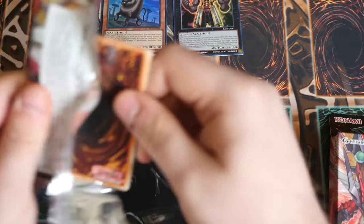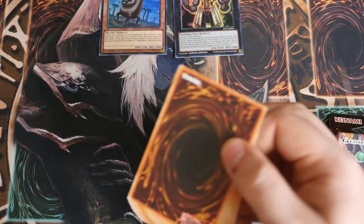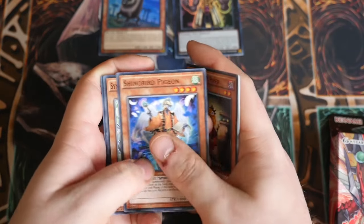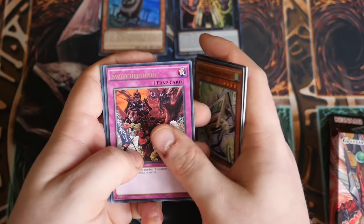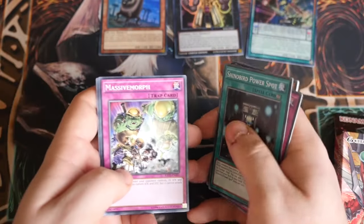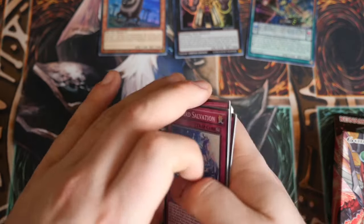I'll tell you about the giveaway at the end. I do have some sealed promos — Prince Pyro, Shenodebird Pigeon, Symphatic Warrior, Switcheroo and Dragon Caller Magician. Massive Morb and Shenodebird Salvation.